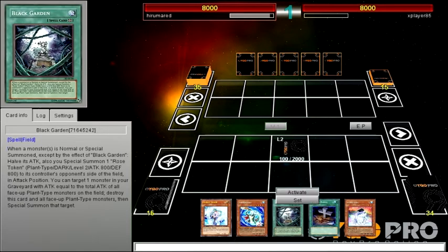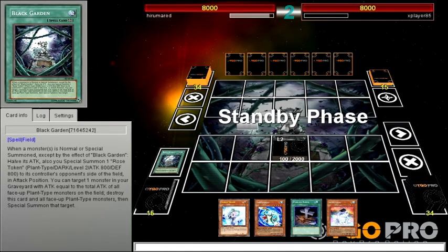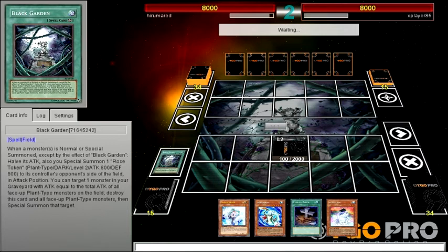This doesn't work as well as I thought it would. Actually, it's fine, it's just I don't like it. Black Garden's dumb, and no-Obelisk is unaffected by it.